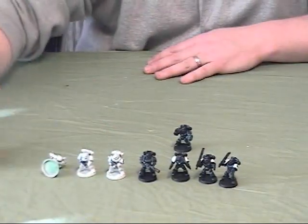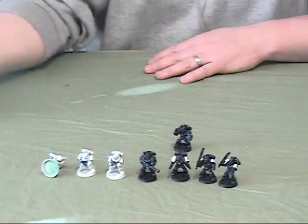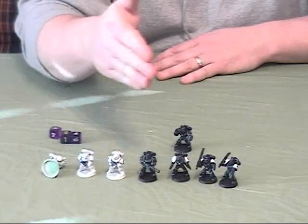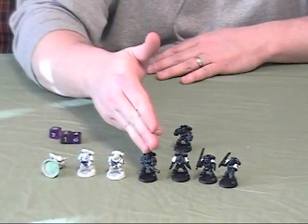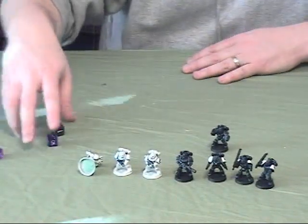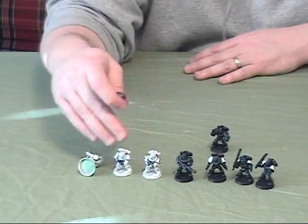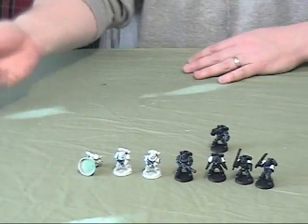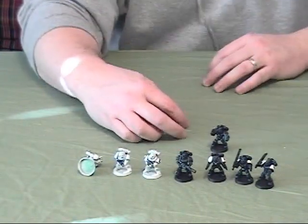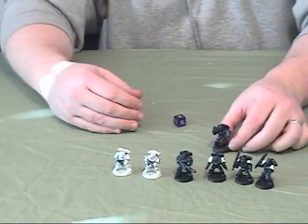But these 3 guys get to attack back — they take their 3 dice and roll to hit. Again, weapon skill 4 vs. weapon skill 4 means the defenders need a 4 to hit the attackers. They roll a 4, 5, and 6 — outstanding rolling. Their strength 4 against toughness 4 requires 4s to cause wounds. They roll a 1, 3, and 6 — taking off the misses, the 6 is a wound, but a saveable wound since these guys have no power weapons. The attacker rolls a 5, so the armor saves. Initiative 4 is done — remove the casualty, then continue rolling down through initiatives 3, 2, 1, and now we're at the power fist guy.